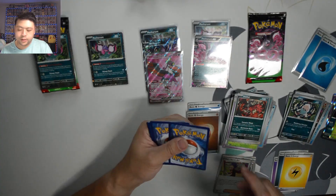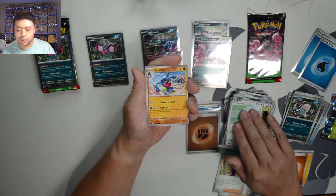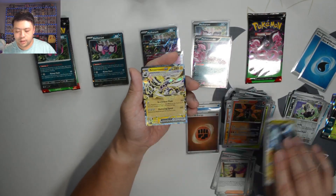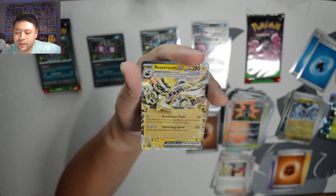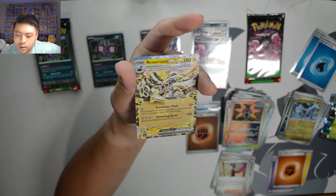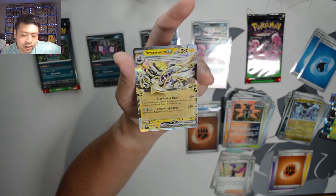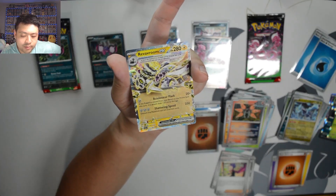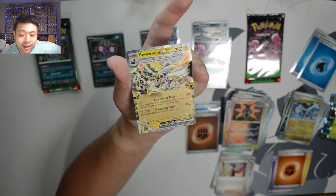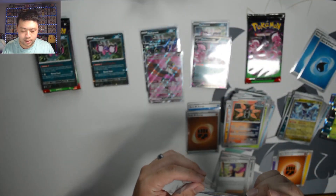WQW. Let's go with Fire Energy — it's Fighting. We got Stouffle, Growlithe, Furfrou, Toxicroak, Crobat, Janine's, Iron Moth, Veroom, Veroom, Veroom. Shattering Speed isn't that bad of an attack — it does 250 and you discard this card. It's not saying you knock out yourself though, so that isn't too bad. Honestly, this could be a playable card.